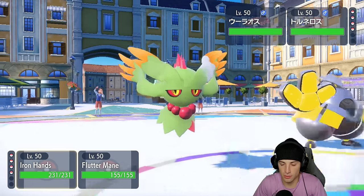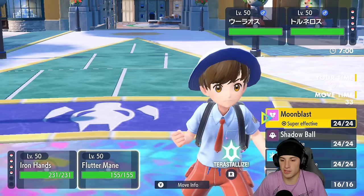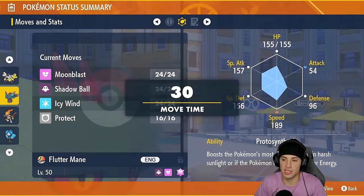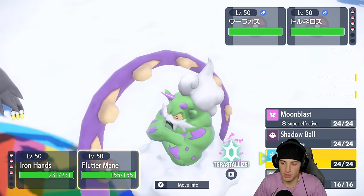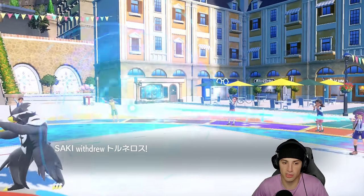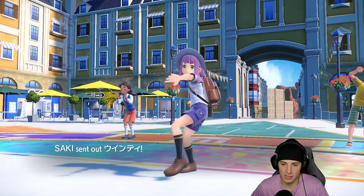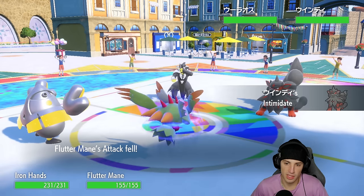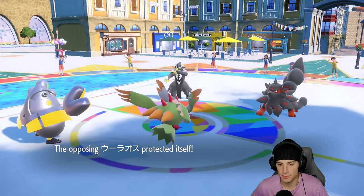I could go Wild Charge and Moonblast — I've got Booster Energy and speed, so right now we're outspeeding. The only problem would be if they set up Tailwind, but there's a good chance they just protect. He's going to Intimidate me — we'll see what they want to do with Urshifu. I think they'll probably just protect it, and yeah, they end up protecting.